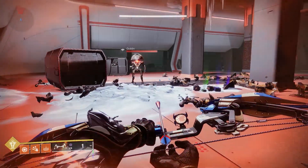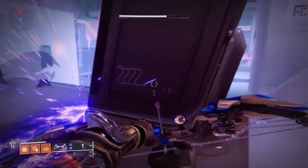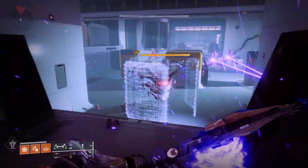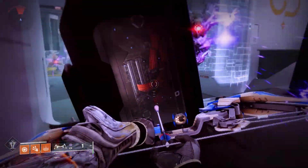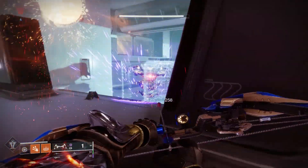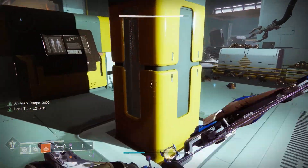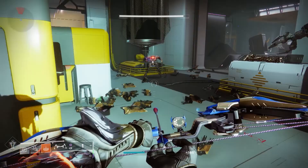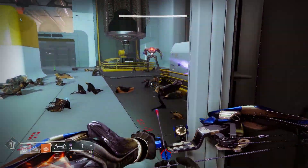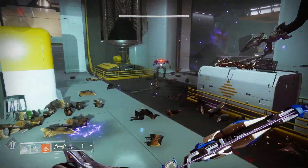Use cover. A lot of people in Destiny 2, especially on the PvE side, avoid using cover for some reason. While Destiny doesn't have the ability to naturally peek around cover, you can hop over it or strafe in and out of cover to avoid being hit. If you are taking damage, I recommend sliding behind a pillar or a barricade to mitigate that damage while you recover and find an opportunity to counterattack.